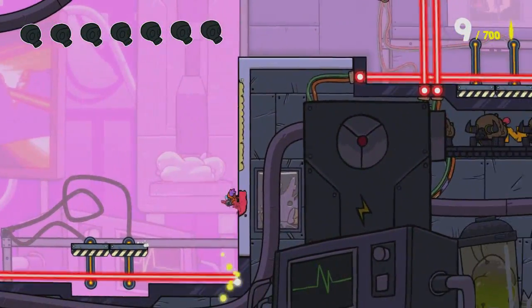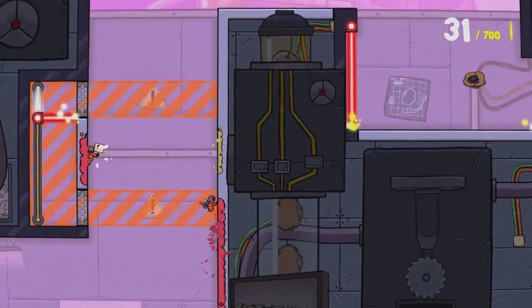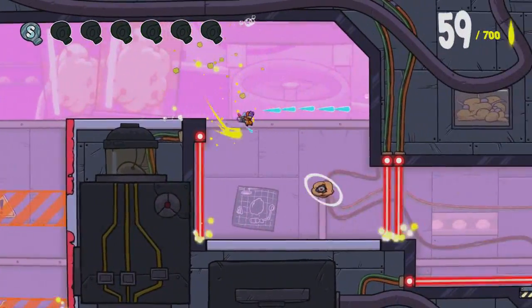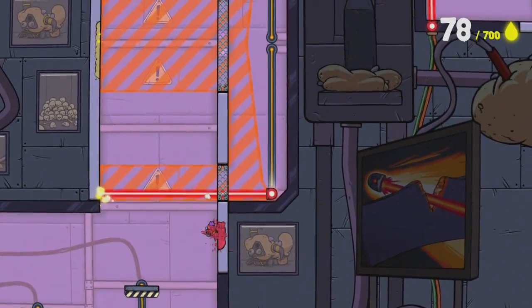Overall, Splasher is easily one of the funnest 2D platformers I've played in the last few months. The fast-paced action and the whole water mechanic — especially when you get the ability to use the liquids yourself and have to quickly switch between them as you're going through levels — really adds to the intensity and overall enjoyment of the game. With everything said, I'm going to be giving Splasher an 8 out of 10.